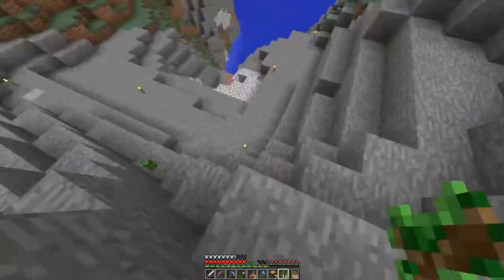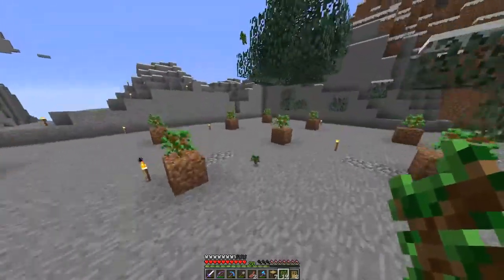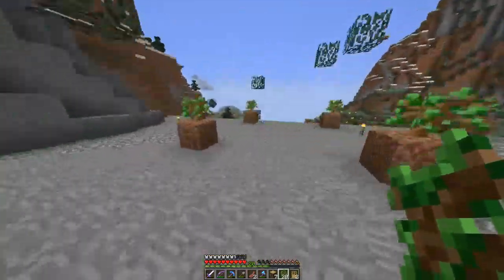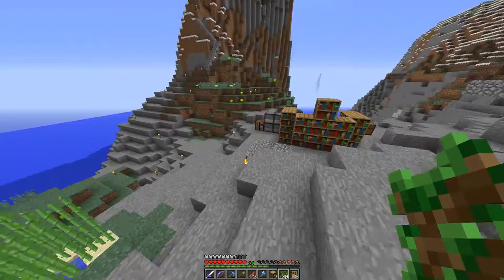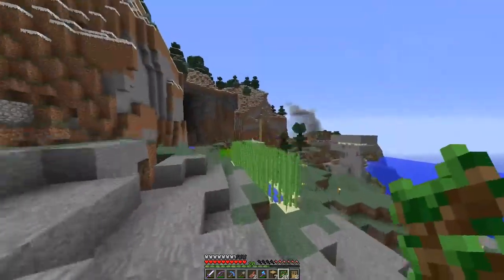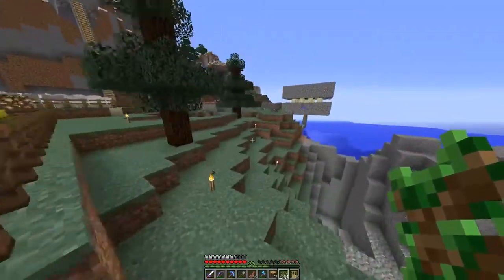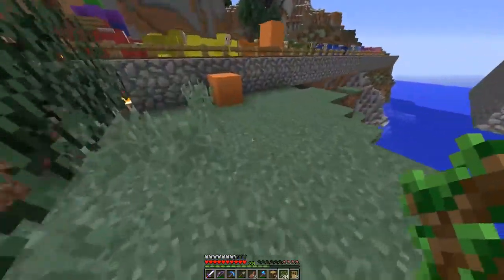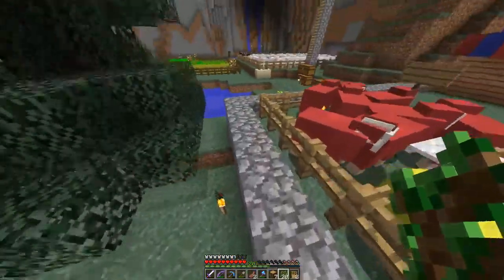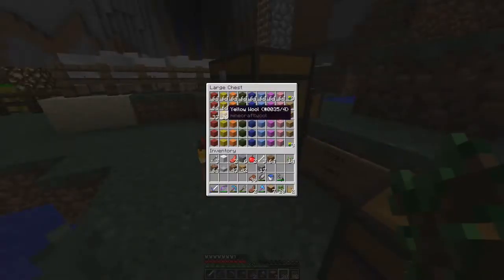I'll put a free chest — say free saplings and free seeds, because I have so much of them. Let me figure this out. So we have how many colors of wool? I'm going to go check the chests. I'll take out half a stack of each color and we'll go from there. I was thinking of selling them by the sixteen, or half stack, but not full stack.